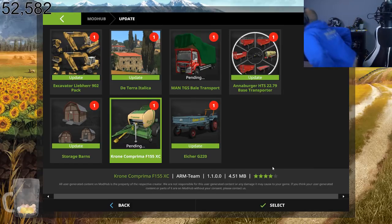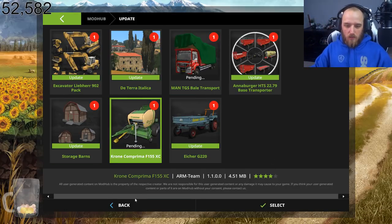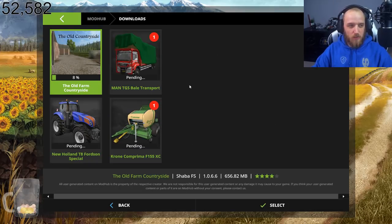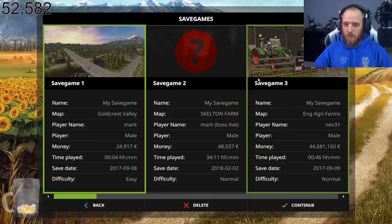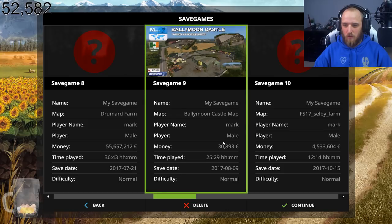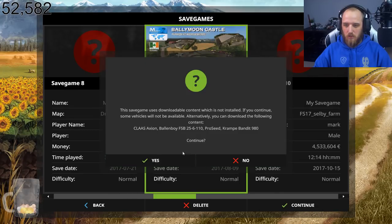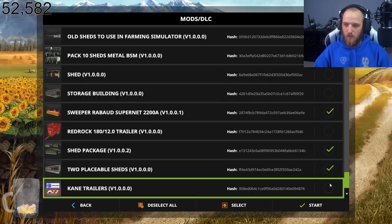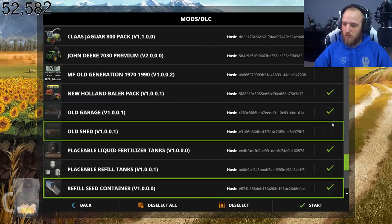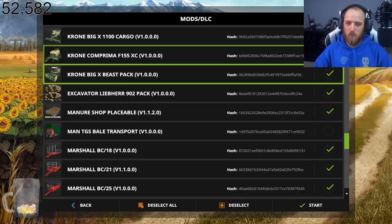Hang on, the computer's just had a wobble. So I'm gonna install that map - it shouldn't take that long. Have I got any maps installed on here? I've got Ballymoon Castle - 25 hours on that. I'm missing a load of mods apparently. We'll stick all these in and go have a look at Ballymoon Castle. I want to check that Old Steam Farm out as well.